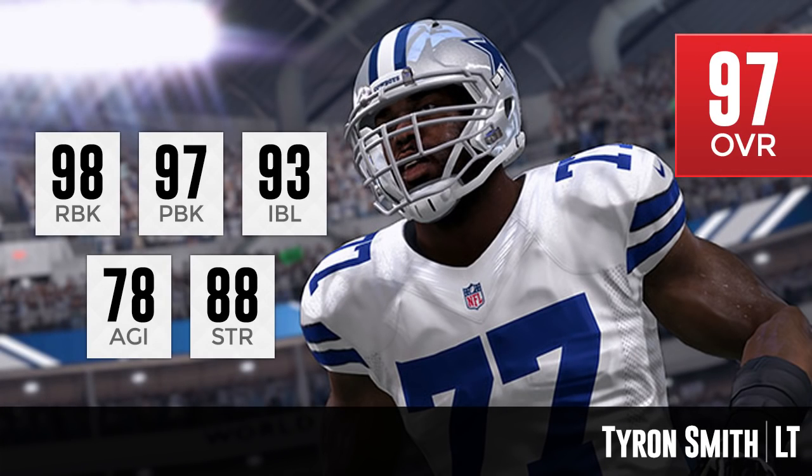Moving on to number 2, we have Tyron Smith: 98 run block, 97 pass block, 93 impact block. He is a little bit low on strength at only 88, but he is an upgrade in agility and impact block over Marshal Yanda. It kind of depends on what you're looking for. My personal opinion is I would probably prefer to have Marshal Yanda over Tyron Smith based on these attributes.